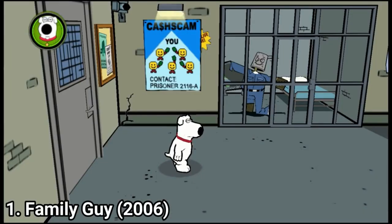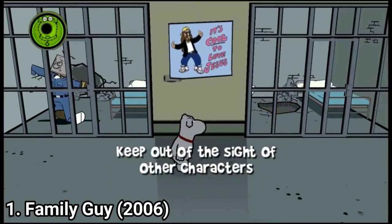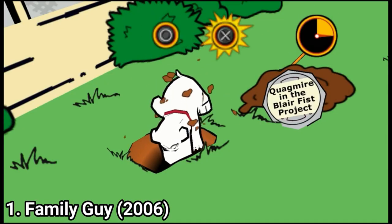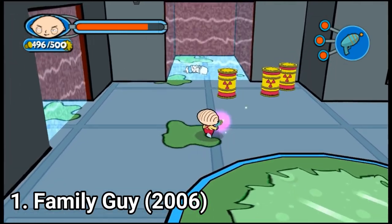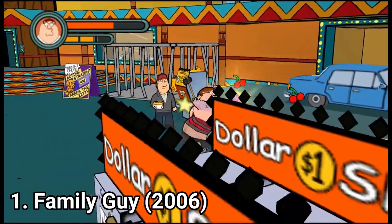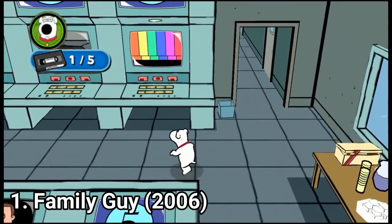The first one: Family Guy the PSP game manages to catch the feel of the show. By playing the game you feel like you are playing an interactive Family Guy episode. The gameplay is split into three categories. You play the Stewie sections, the Brian sections and the Peter sections. With Stewie you run and gun, with Brian you sneak without being seen and with Peter you brawl.